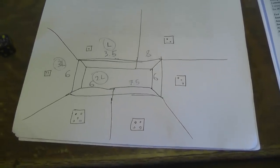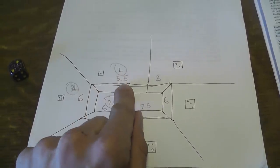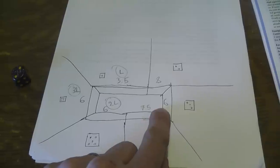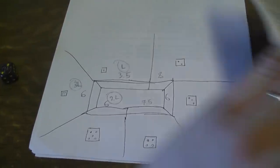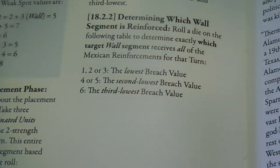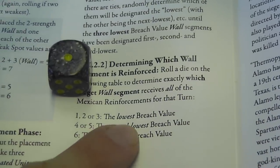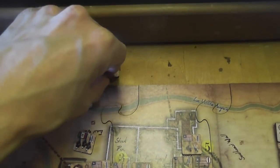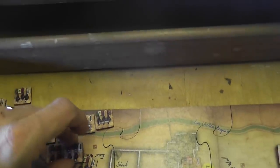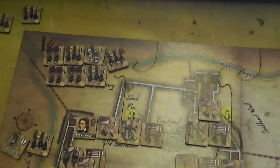This is clearly the lowest value: 3.5. Then I have several tied sections, so I roll the dice to determine second lowest and third lowest. I roll 1d6 and the result tells me where the reinforcements arrive. The result gives us the lowest breach value, which means — back to the board — this section here. Oh, we're in trouble; there's a lot of people there. David Crockett, you will need to work hard now.